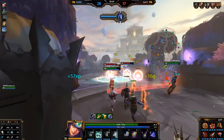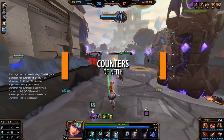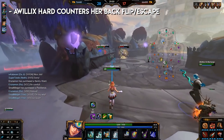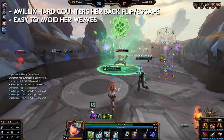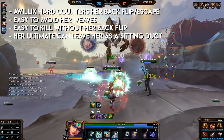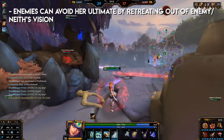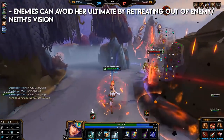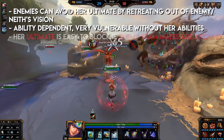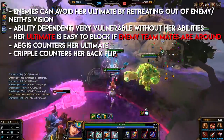For relics, it is always game dependent, but usually Neith grabs Beads and Aegis. Counters of Neith: Awilix hard counters Neith's escape with her ultimate — if you've seen Awilix, try not to backflip without Beads. It's easy to avoid her weaves. Without her backflip, she's easy to kill. Her ultimate leaves her as a sitting duck, so position yourself away from enemies before using it. Enemies can avoid her ultimate by not being in line of sight. As she is ability dependent, she's very vulnerable without her abilities. Her escape is easy to block with teammates around. Aegis counters her ultimate, and cripple counters her backflip.